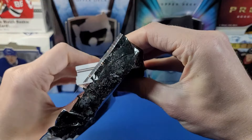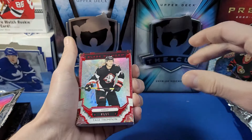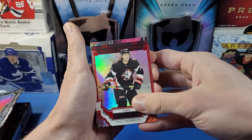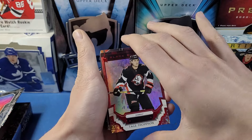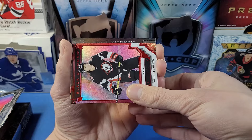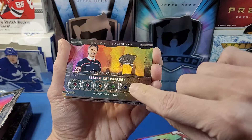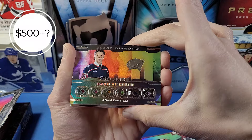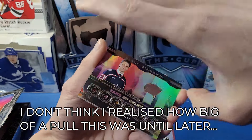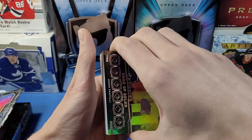Opening carefully to avoid revealing the back card first. The first card is Tage Thompson — a really nice-looking base card numbered to 75 in red. Next up is a Band of Color card: Adam Fantilly to 24 — a top rookie you definitely want to pull from this product. That's a sick card!